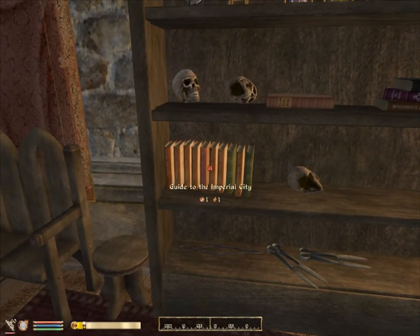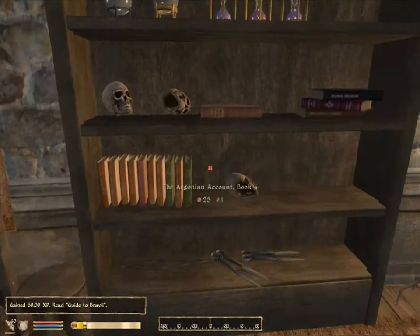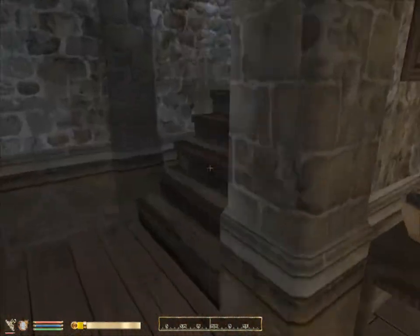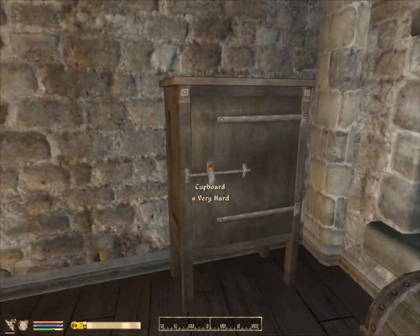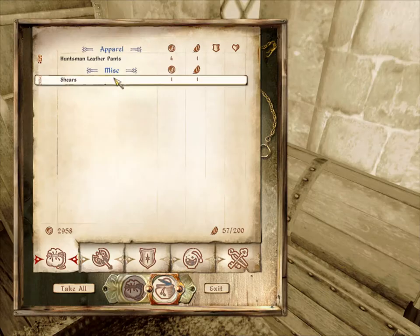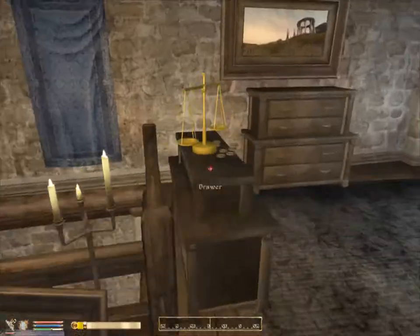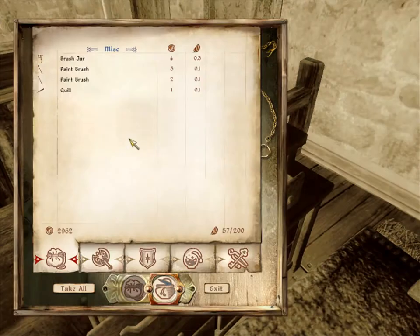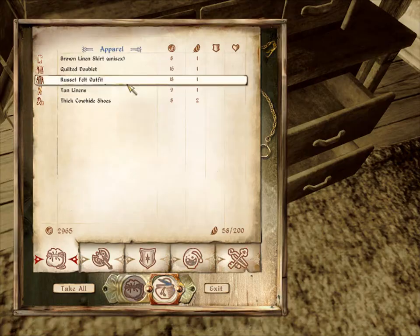I don't think he has any interesting books in here. The rest I'm pretty sure I have. This is traps, I do believe. No — if you have a high security skill, you can try to disarm traps. You can also see traps, which is also very helpful. Do you want any of that? Not really. Take the scales, though.